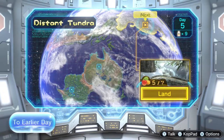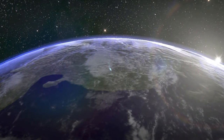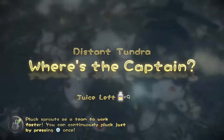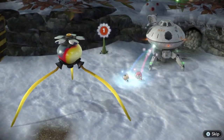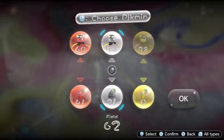Okay, so we're going to the same place we were at yesterday. Where's the captain? Before you start exploring, look at your map on the GamePad to plan your day. Black sprouts as a team work faster. Okay, so what do I need to do? Let's just get these guys out first.